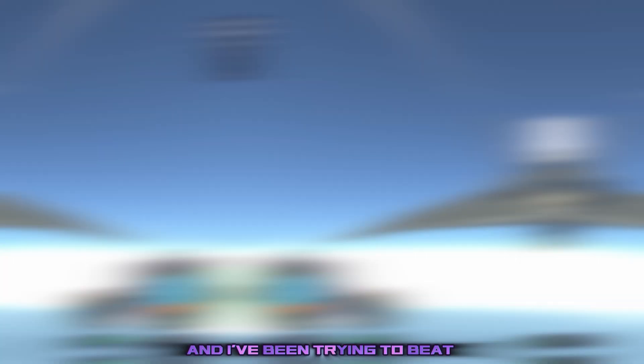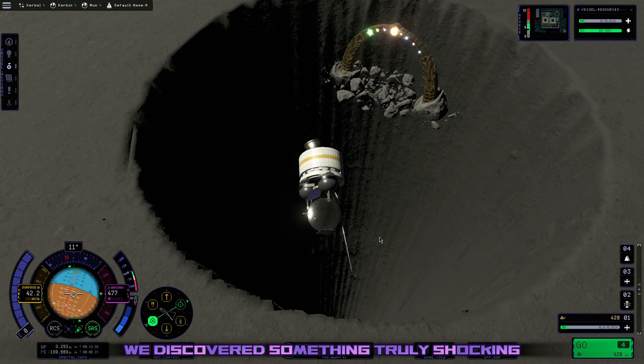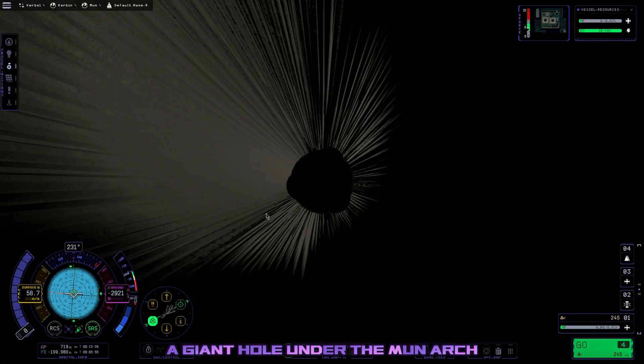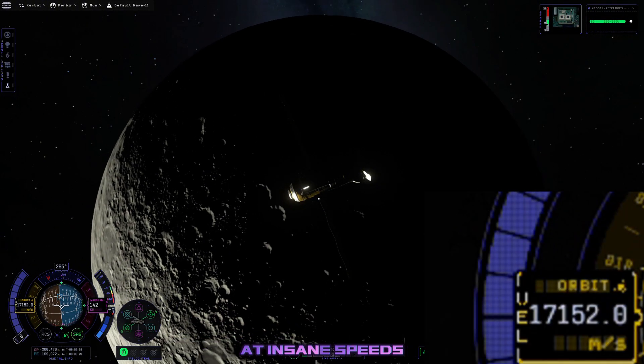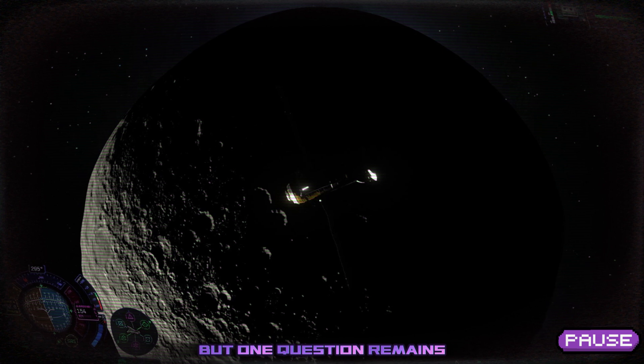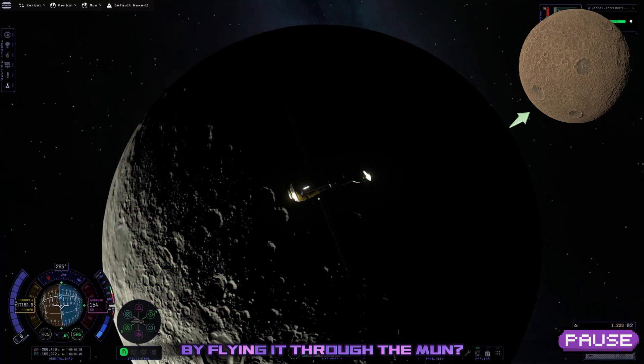Hey, I'm Swinny Chad and I've been trying to beat the Kerbal Space Program 2 4 Sights Update using only aircraft. In the last episode, we discovered something truly shocking: a giant hole under the Mun Arch that leads straight to the Mun's core, and it throws us out the other side at insane speeds. But one question remains — can we use this to our advantage and somehow send a probe to another planet by flying it through the Mun?